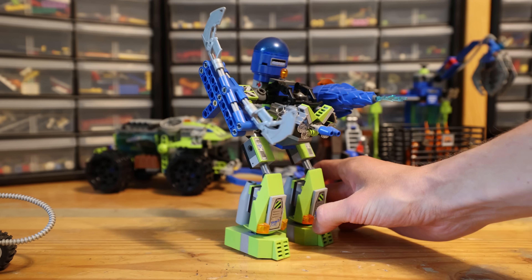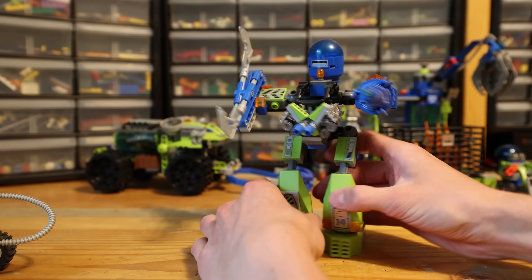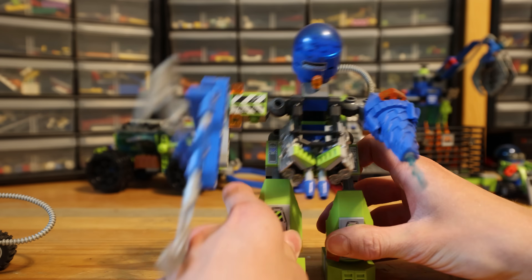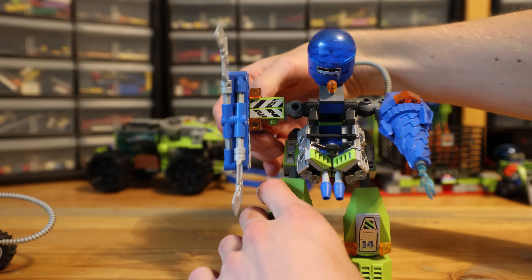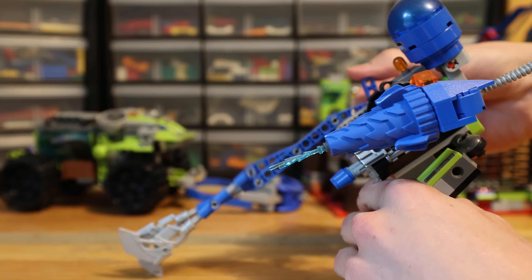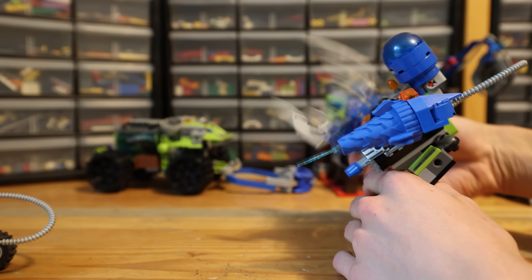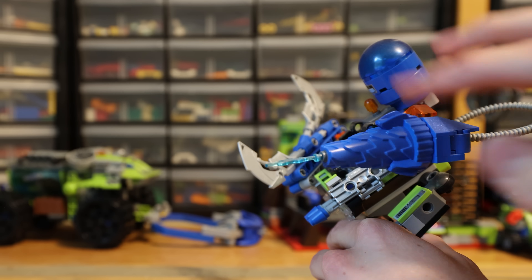First, let's take a look at the Magma Mech. It's another one of those mechs in the series — we're able to walk it, and this one has a pretty nifty claw feature. Watch it go — it just catches any rock monsters or lava monsters in the way, and blasts some water as well.